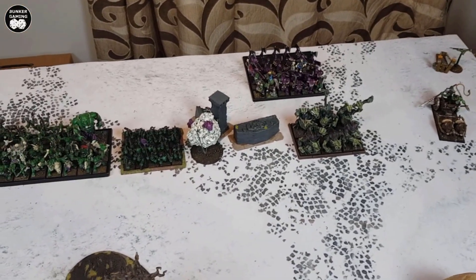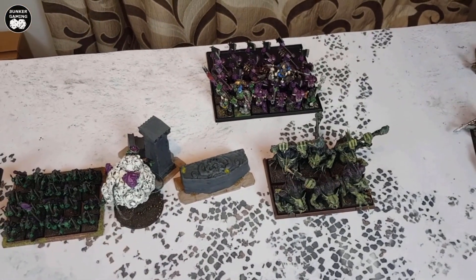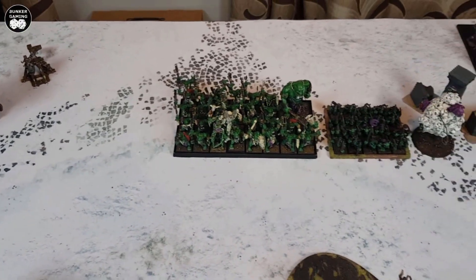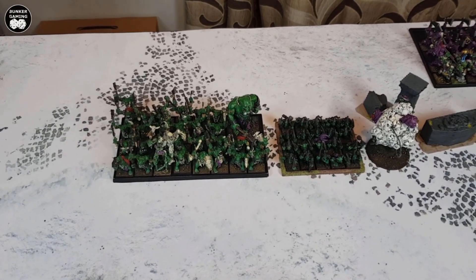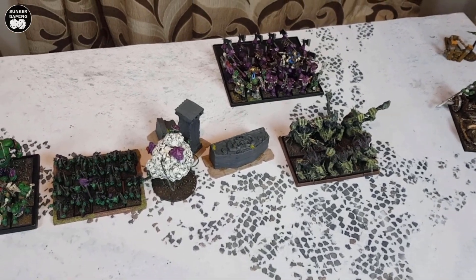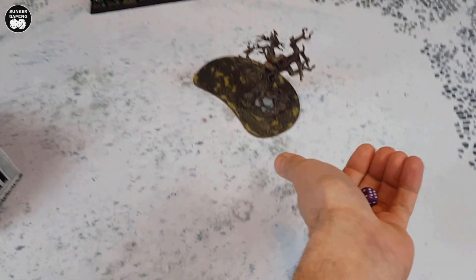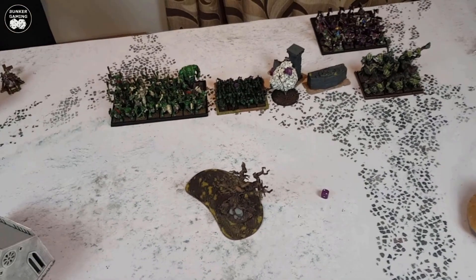Looking at the Orcs deployment — they're a bit more congested after the Empire restricted them down one side. Chariot is out on the flank with the Doom Diver behind, River Trolls in front of the Black Orcs. The Great Shaman, BSB and Big Boss are in the Black Orc unit, with the Mangler Squig and Night Goblins next. The big unit of Savage Orcs has the Savage Orc Shaman in there, and the Rock Lobber is out on the flank. For spells: the Savage Orc Shaman knows Fist of Gork, and the Great Shaman has Brain Burster, Hand of Gork, and one more. Rolling off for first turn, Orcs win and elect to go first.